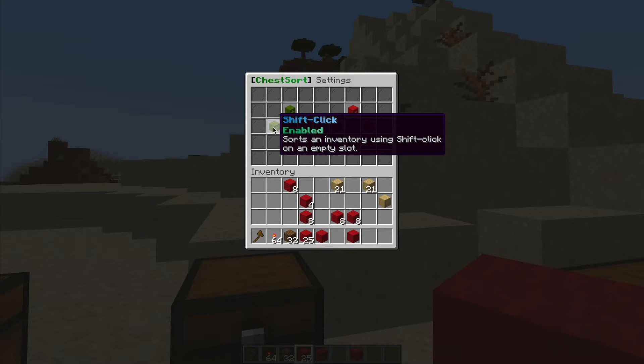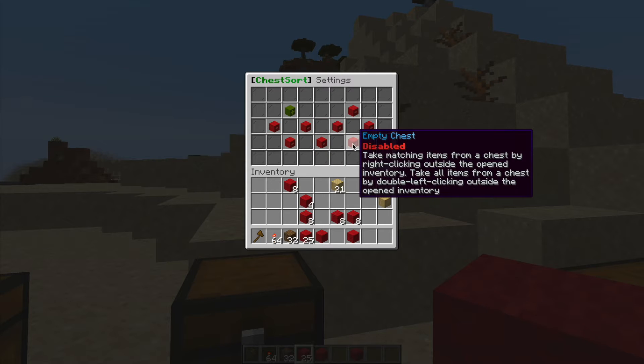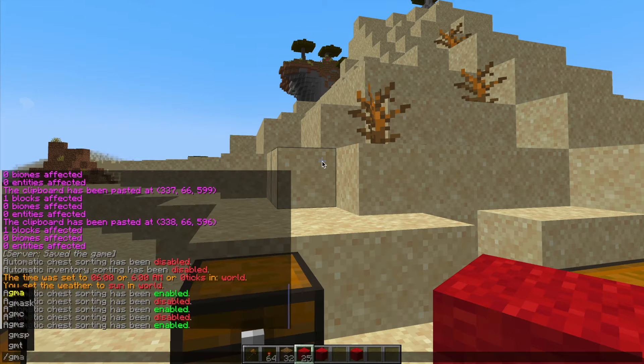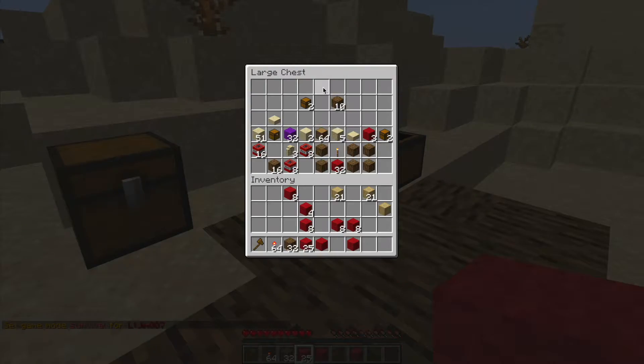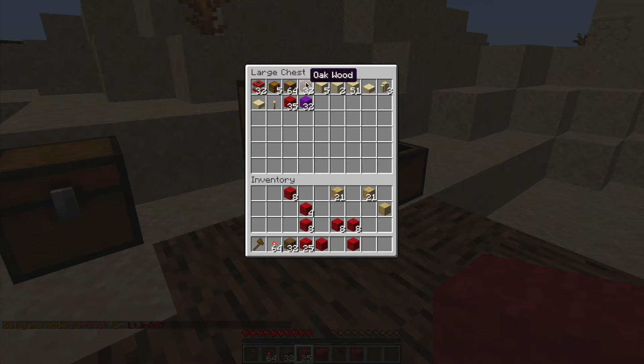In the GUI I've got shift-click enabled, which is what I used to sort it using an empty slot. We can disable that, and over here we can see that left-clicking a block will sort a chest, barrel, etc. We can turn that on, and if I get out of creative mode and left-click it, it says 'container sorted' — and look at that.